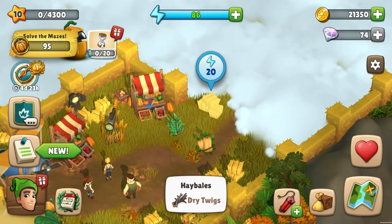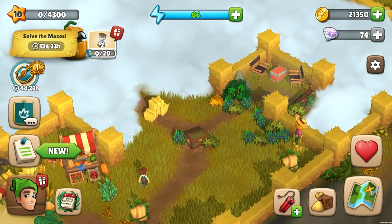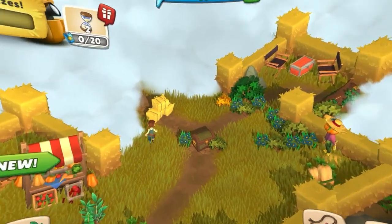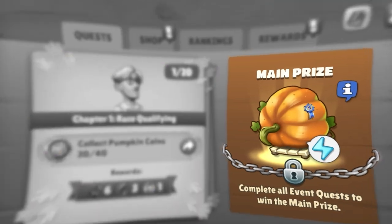As soon as you arrive in the maze, the adventure begins. Use energy to make your way through the thick fog. Try to fulfill the quest that the Showmaster gives you. Complete all 20 quests during the event and you'll receive the grand prize, the Giant Pumpkin.